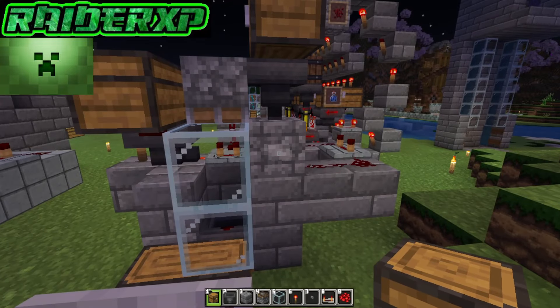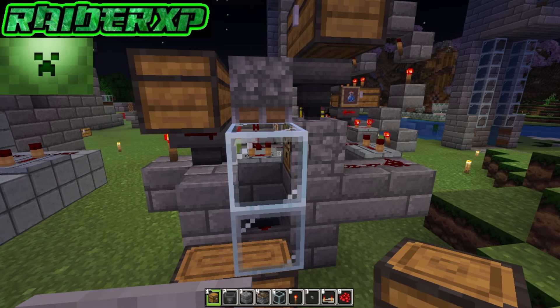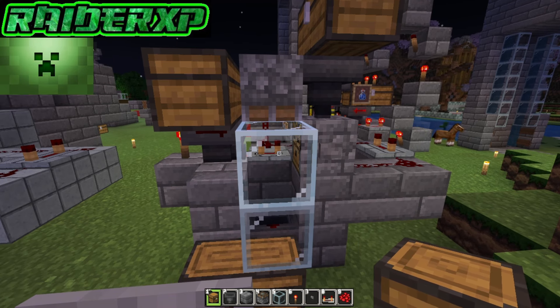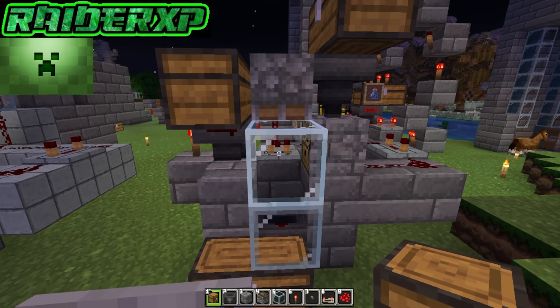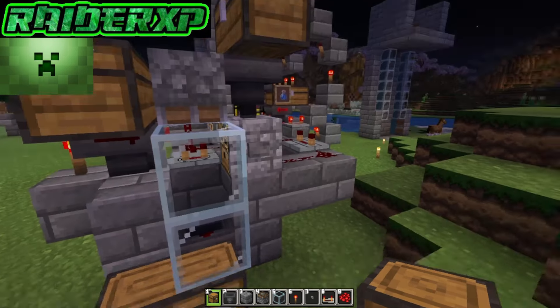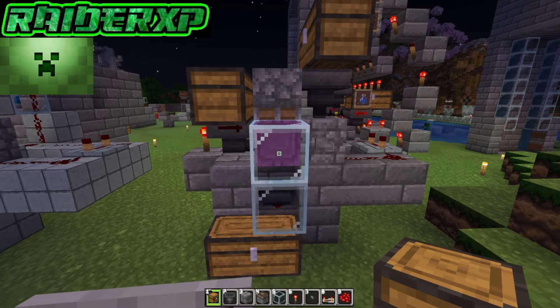Once you've got that done, come over here and push that button. When you push that button, it will dispense a shulker into place and start loading it up for you. Once it's full, the comparator will detect that it's full and power the piston, causing the piston to break the shulker and dispense it down into your chest below.